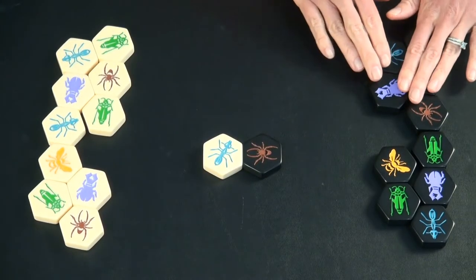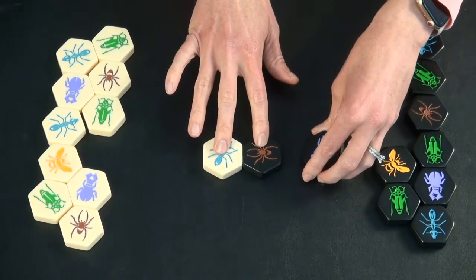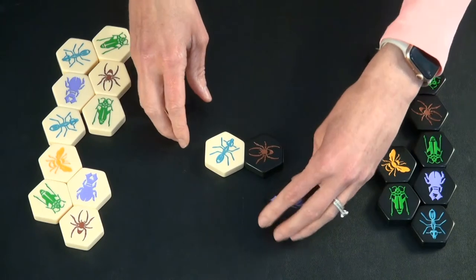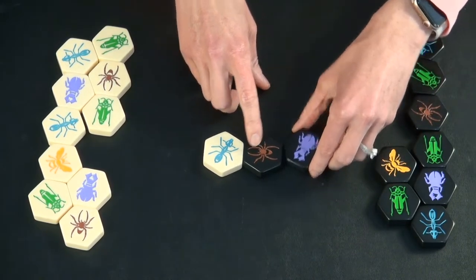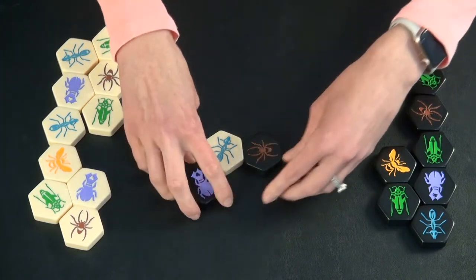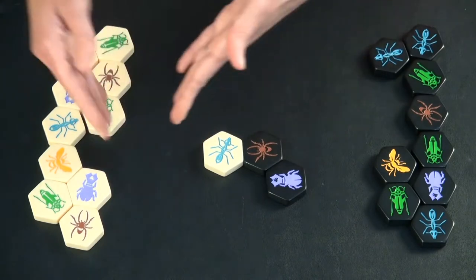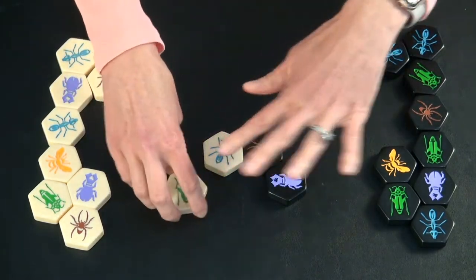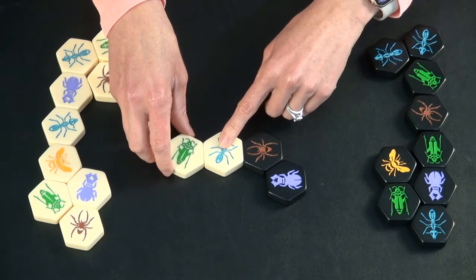Now it's back to this player's turn, and there are new rules for placement after the first two have been placed. Only for the first move can they be placed where you're touching a piece that's a different color. From now on, this player must place their new pieces here, or here, or here, but they cannot place where it's touching the white player's piece as well, or anywhere around here. They can only use these spaces over here. The same rule applies for the other player — they cannot place anywhere touching one of the black pieces.